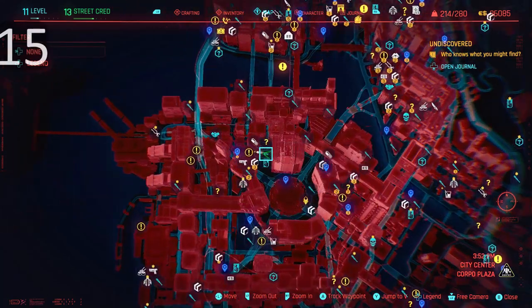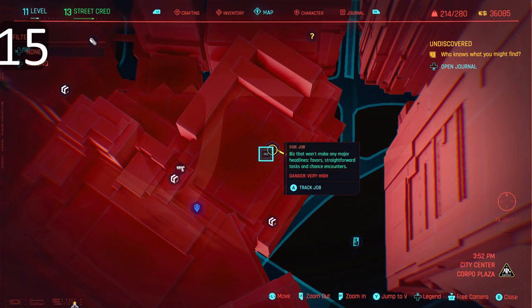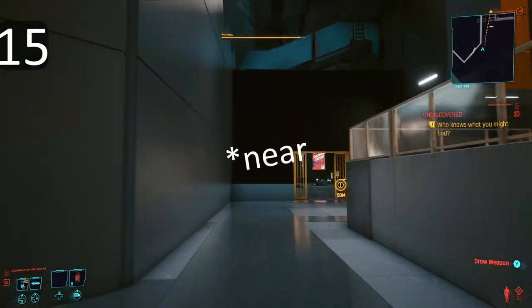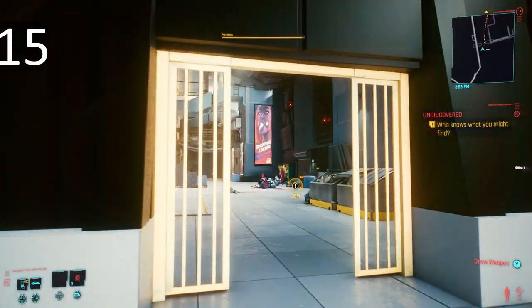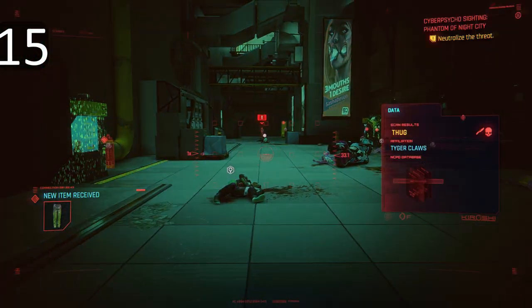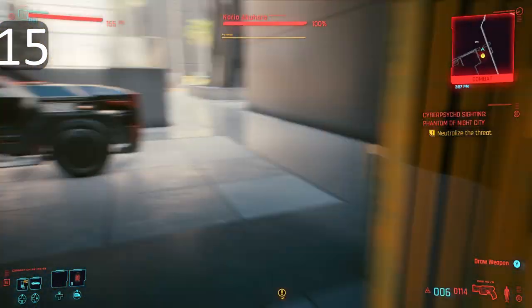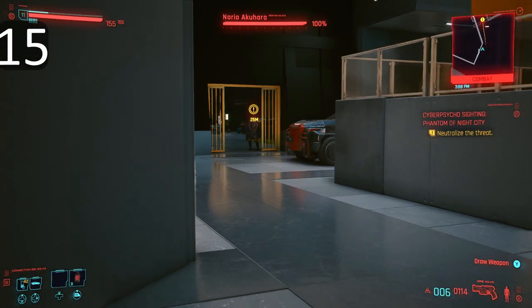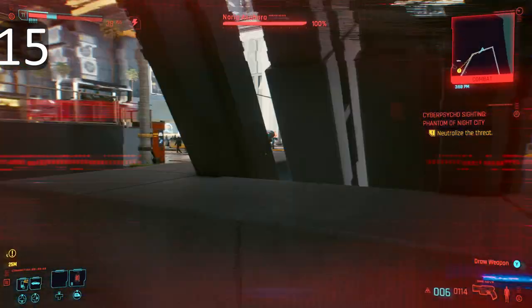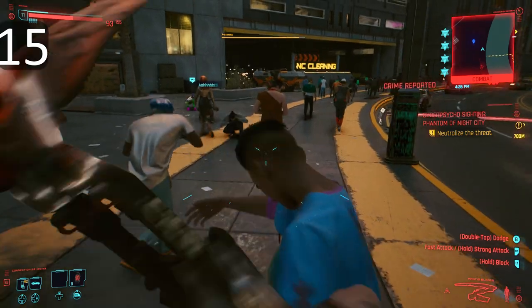And here we go — the 15th and final entry, and it's my absolute favorite: the Mantis Blades. They're located on a Cyber Psycho — highly dangerous. I recommend saving before you do this, because that guy does not mess around. You don't have to fight him — just look to the right and grab the Mantis Blades from the chest, then run like hell. After that, visit a Ripper Dock and get your blades grafted on. Celebrate by high-fiving everyone.